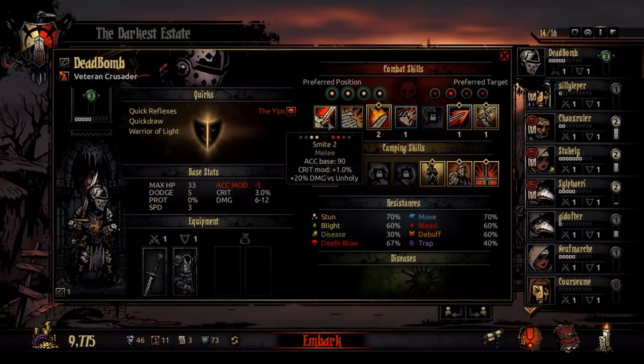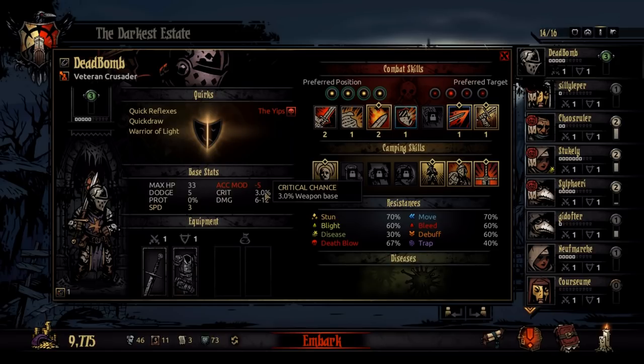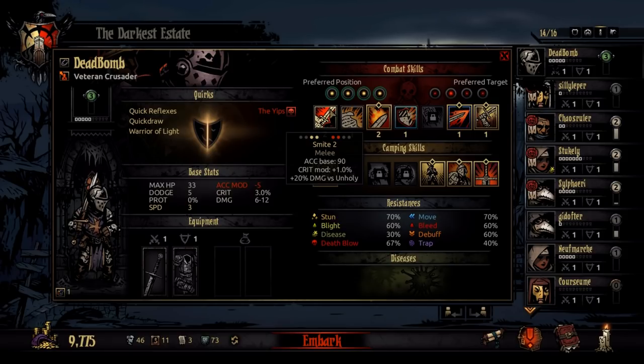So we'll start with the Crusader, very simple class, it's a melee class, and we'll start with Smite, it's a basic melee attack. So what these stats mean is: the ACC stands for Accuracy. The base accuracy is 90, so there's a 90% chance to hit base — this doesn't take into account any dodge that people have. Base accuracy is 90, and then there's a crit modification: it has an additional 1% to crit which is on top of his 3% to crit. And so with this level of this skill you get crit mod plus 1.